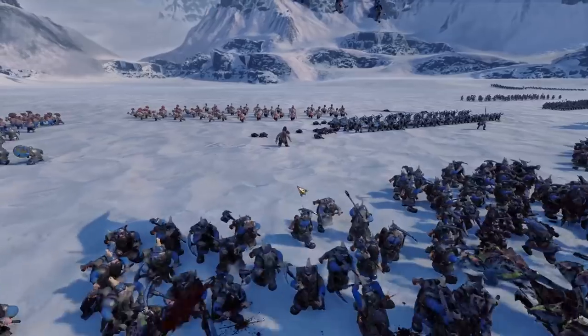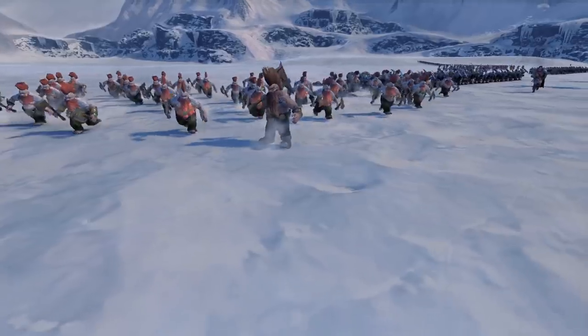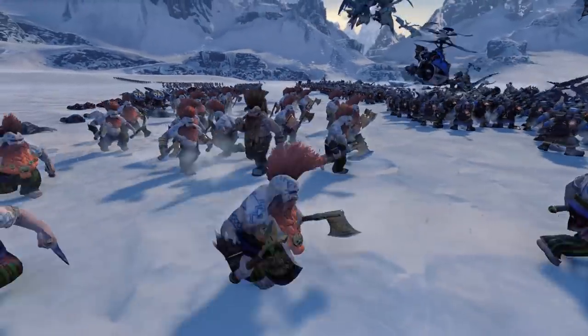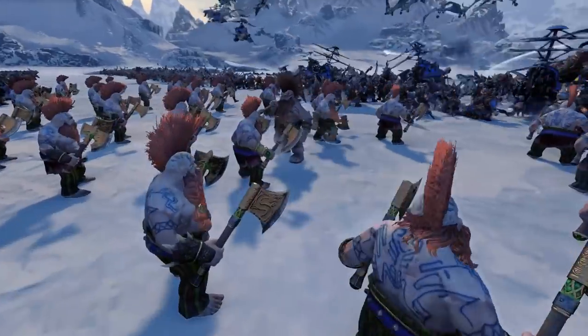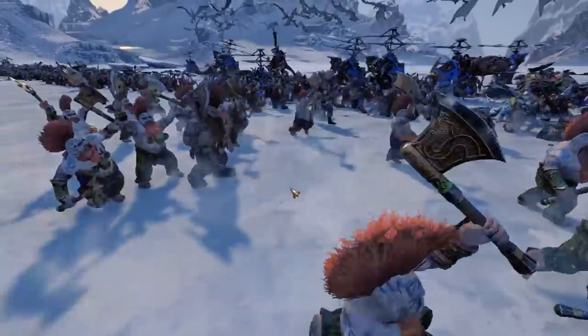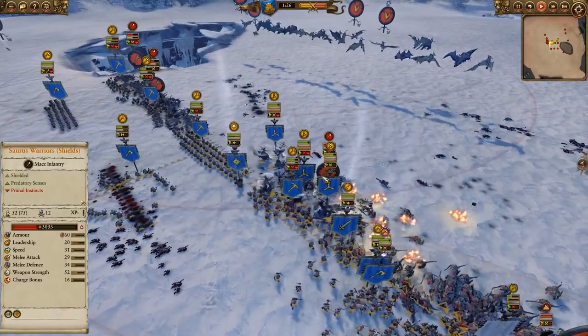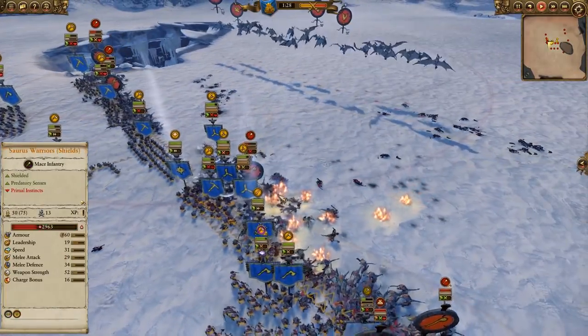A beautiful Amber Spear from that Skink Priest just cuts through those Dwarf Warriors and gets a ton of kills — side-shotting Amber Spear like that can net you a ton of kills, but it can be tricky to pull off. Our heroes are trying to decide where they're going to go. Holy cow, Gotrek's model just looks so awesome, and so does Felix — especially compared to the regular Slayers. I do bring my gyros down to the ground to screen out against those Terradon Riders.